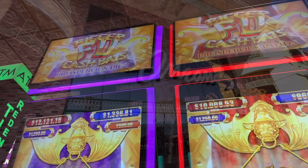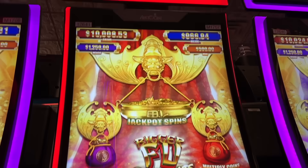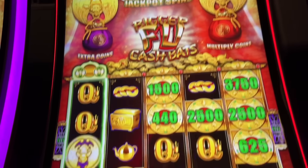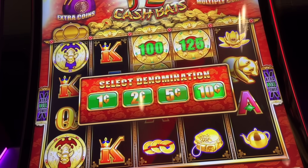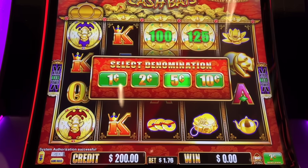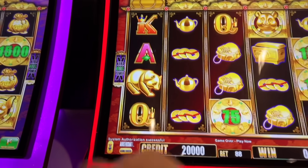Alright, we made it over to Bigger Fu Cash Bats. This is a brand new one at the Orleans. There's a Prosperous Pig and a Prosperous Panda. I'm going to play this version. I am a fan of the Fu Cash Bats game, the original one. I've had some on and off good luck on that game, but nothing crazy huge. So let's do one cent — give it a try.